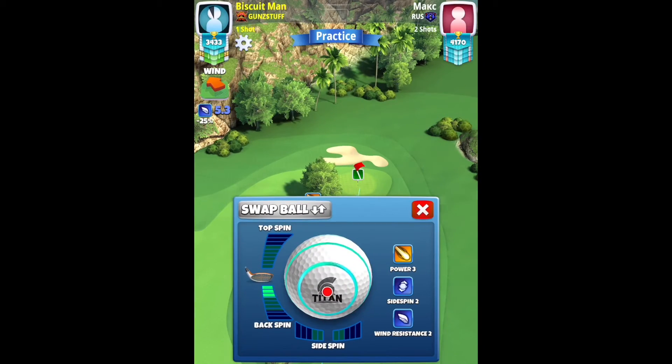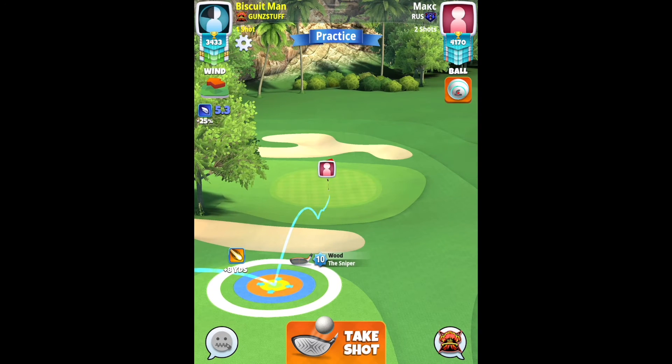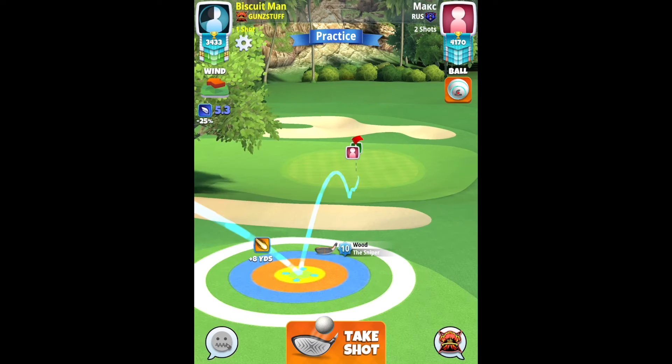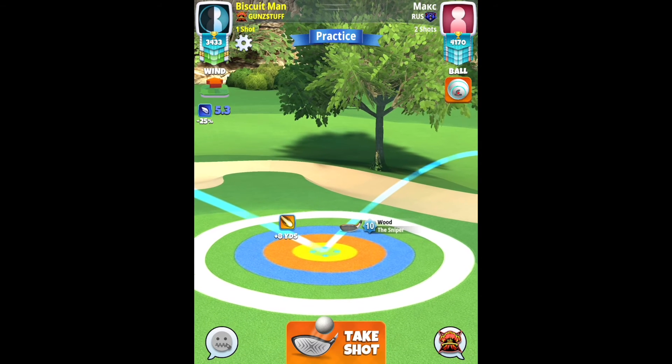For the second shot, we are going to use landing spot plus yardage. In the video I go with 3.2 to 3.3 back spin, but I want you to play with 3.4 back spin because we do just bounce out for the albatross here unfortunately. Apply back spin and then get the tip of the ball guide two green squares before the hole, pointing at the pin. If you had a great ball on your drive, you may need a little bit of side spin to align the ball guide to the hole.